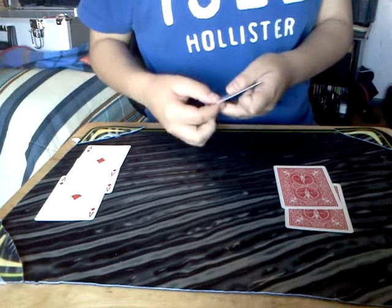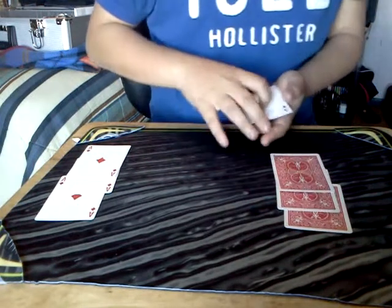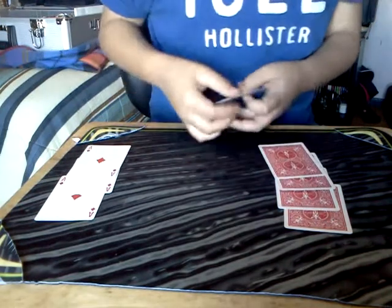Invisible, right here, snap, and one card turns face down. Another invisible, another one, and we're left with two.